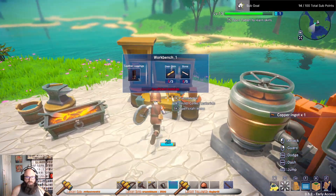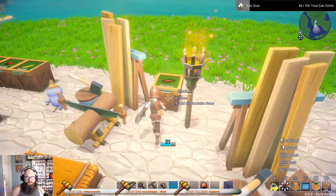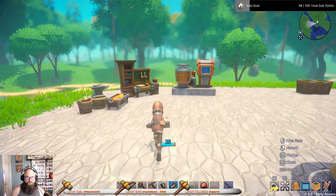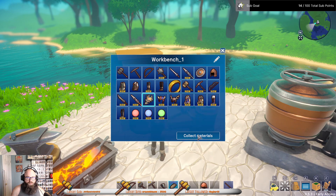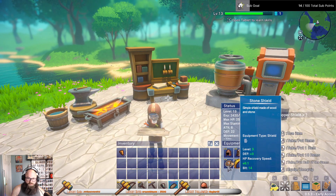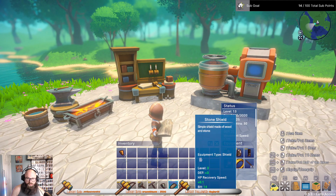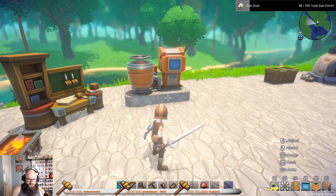Let's make a copper shield. I need bark — that's planks, bark. Cover shield. Nice, looks pretty cool.